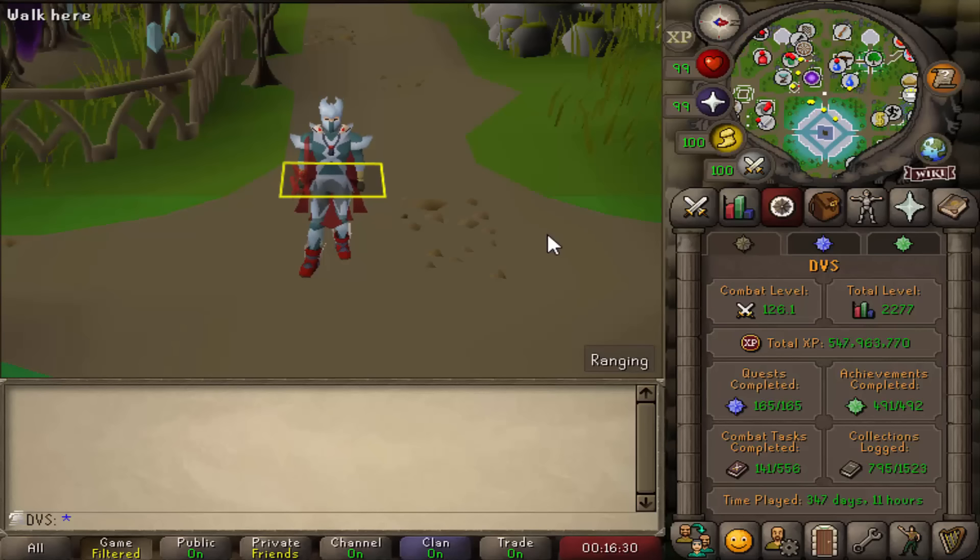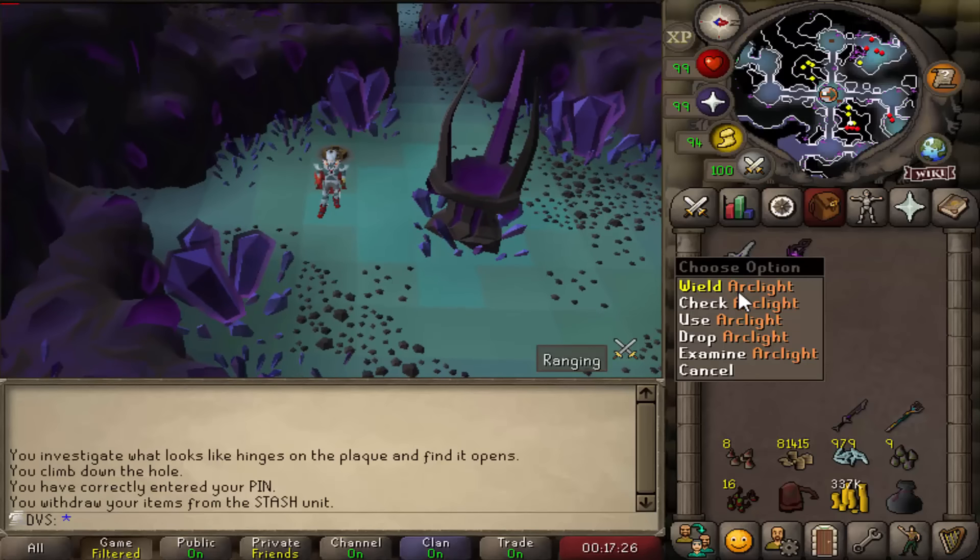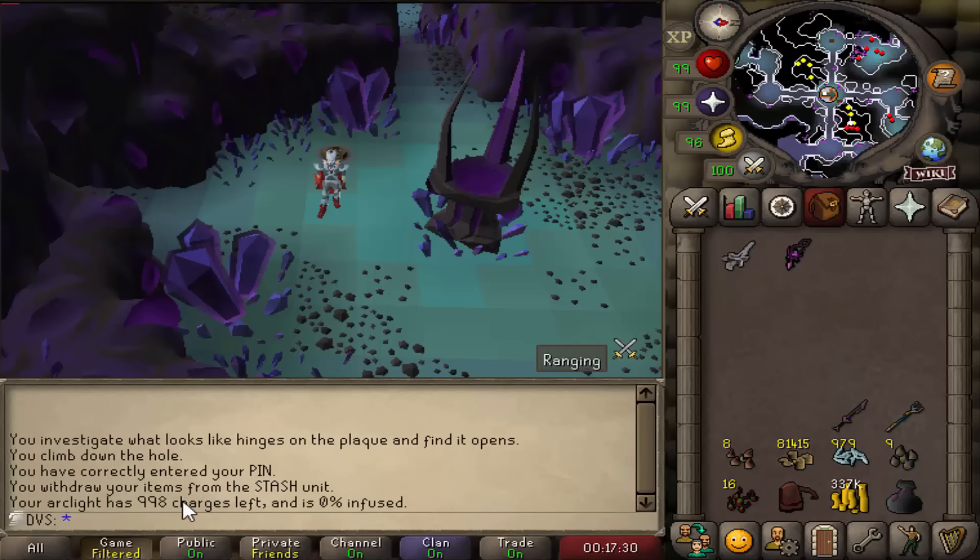My initial goal right now is going to be to get the Emberlight, which is the new upgrade for the Arclight that came out. It's really good on Ultimate Iron Man — the Emberlight gives unlimited charges, so not having to worry about shards is going to be huge. The dilemma I have is you need the Arclight to be fully charged in order to turn it into the Emberlight, and I only have 998 charges right now.